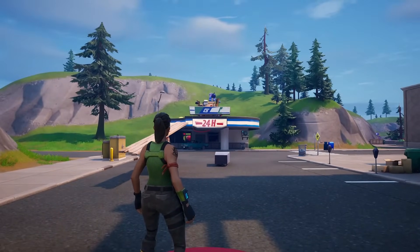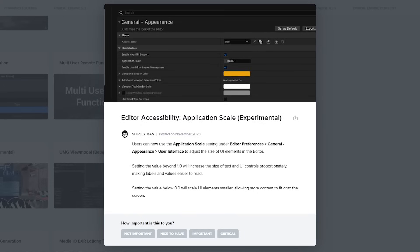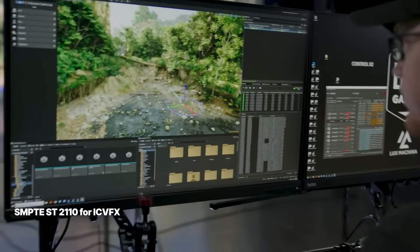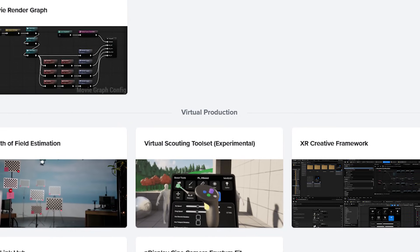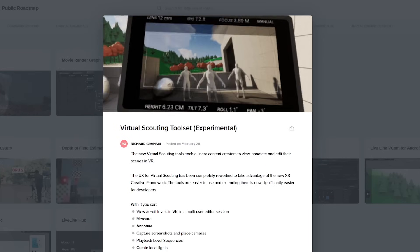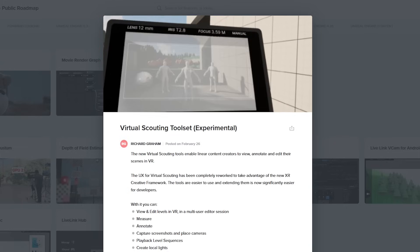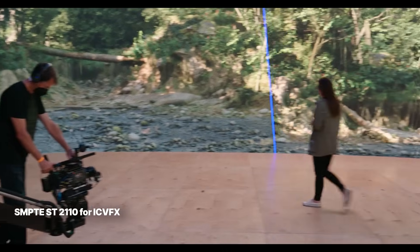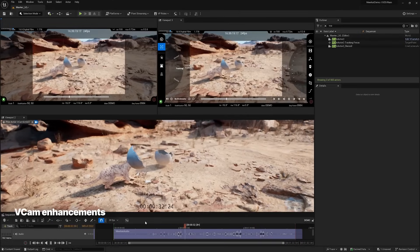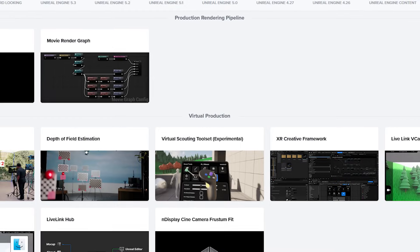There are a lot more updates to chaos physics and among other things, the Unreal Editor is also receiving a few in-editor updates. One of them is the ability to adjust the overall scale of the UI, which allows for better accessibility and scaling of the general editor user interface. There aren't a whole ton of virtual production updates in 5.4, but the most notable are the new experimental virtual scouting tool set. These new virtual scouting tools enable linear content creators to view, annotate, and edit scenes in VR, with a multi-user editor session where you can measure, annotate, and even play back level sequences. They've also added Live Link VCam for Android, and virtual camera is coming to Mac with full support in 5.4.